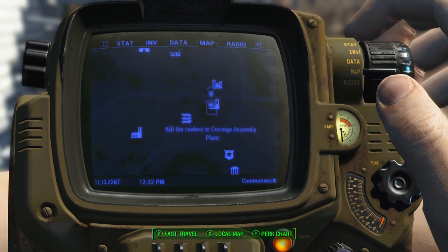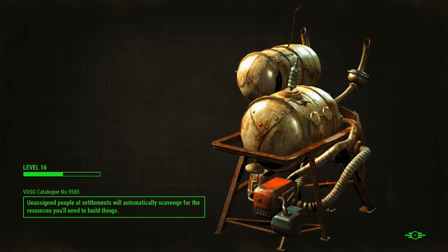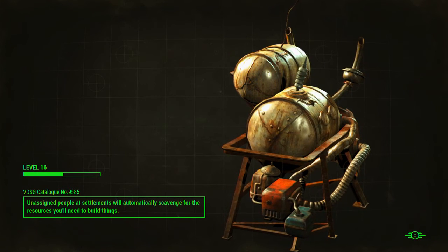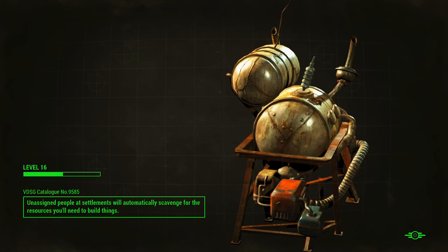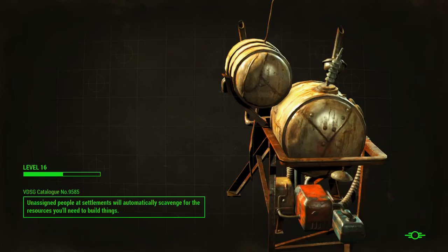Hey guys, it's Nick, back on Fallout 4. I think I know how the alien blaster works - I looked it up and it's either based on your luck, or you need to try back at level 20 if it's not showing up. So we'll head back at level 20.